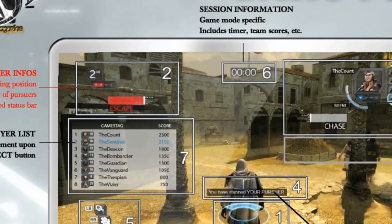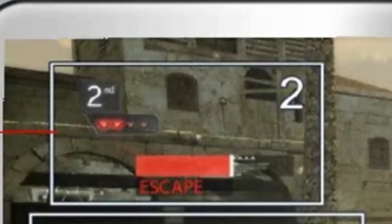On the top left side of your screen, you will find the player info. This section will tell you your current scoring position amongst others in the lobby, the number of pursuers you have after you, and the chase status bar if you are being chased.